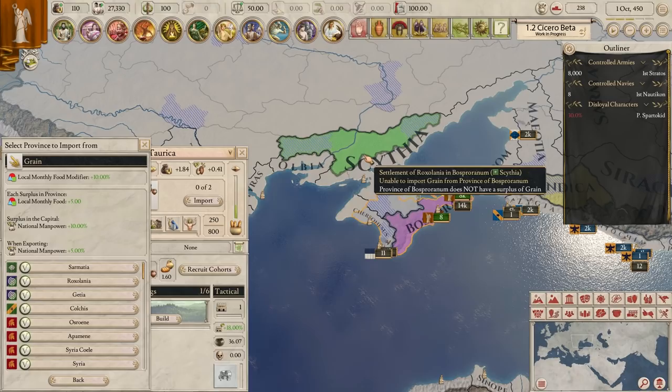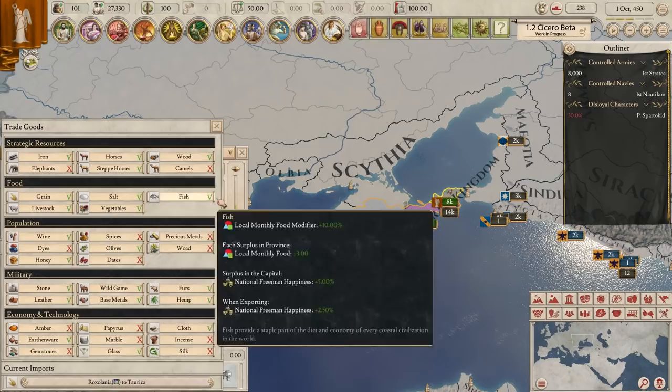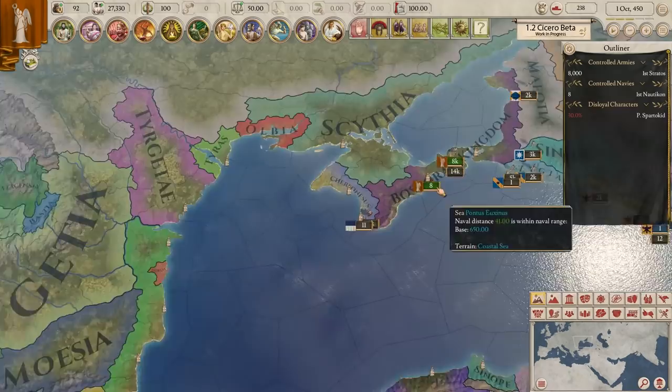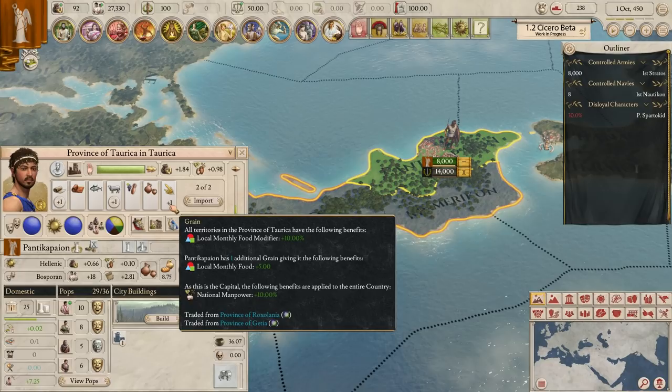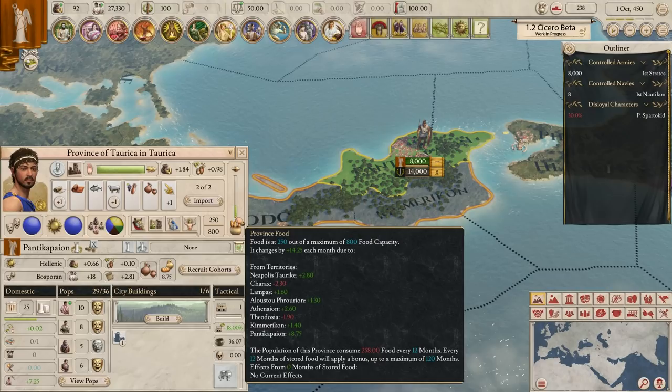We could go from Phrygia, Colchus, Getia, or Scythia. Scythia we're probably going to end up attacking, so I think it's safer to go with Getia, who's further away and probably won't get involved in any conflict with us for a while. That way the trade won't get interrupted. We'll get both lots of grain from Getia. The reason we get two is because if we have a capital surplus, we'll get a national manpower benefit of 10%, and then the original surplus just gives us extra food plus a food modifier.